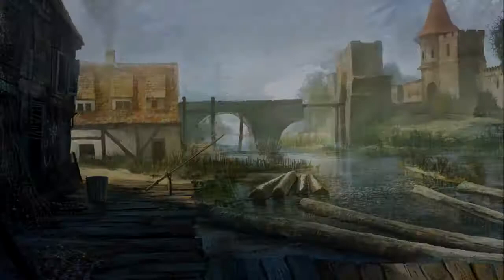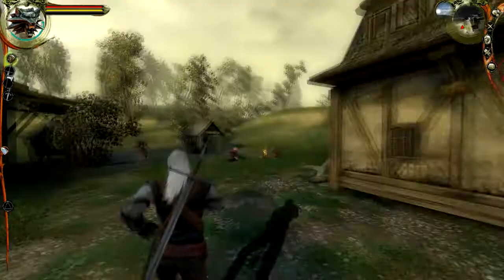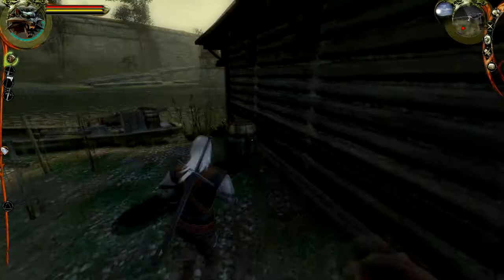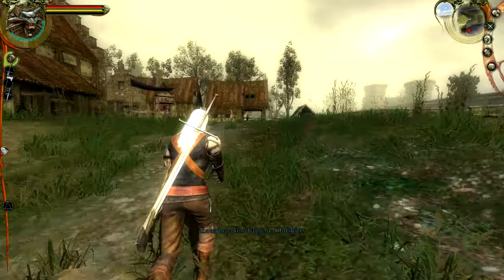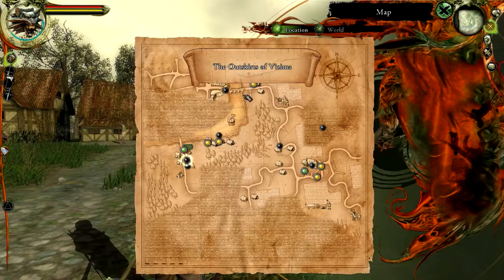I think we've pretty much checked out this little village here, so we're going to carry on. The Reverend is probably at the church over there. I might as well follow this path through. Yeah, it looks like this is another entrance into Vizima, and I'm not going to try and get in there at the moment — there's a lot of people wandering around.